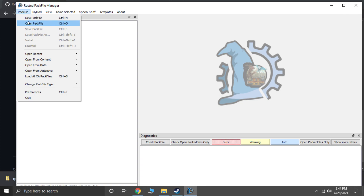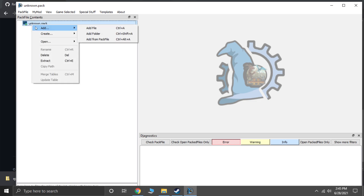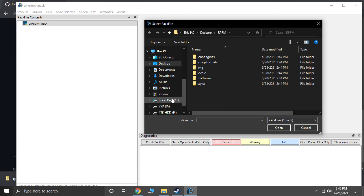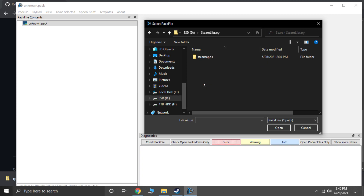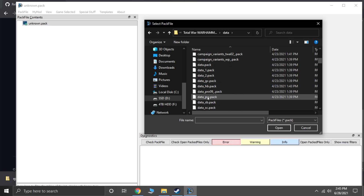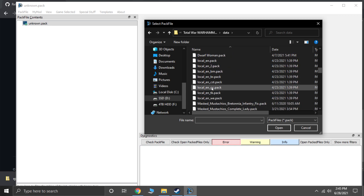Now we're ready to mod. You can create a new pac file, right-click on it, and select 'Add from pac file.' You can then find your files in the Warhammer 2 data folder — that's where all the pac files are. For me, the path is my SSD Steam library, Steam apps, common, Warhammer 2, data — and that's where all the different packs for modding are, including any in-progress mods.